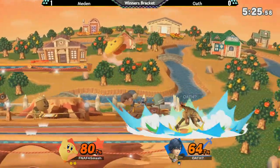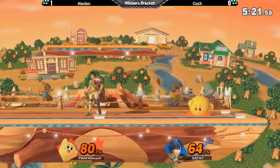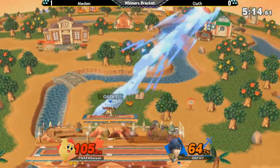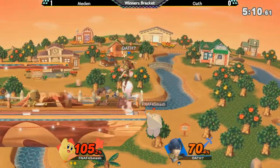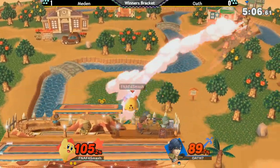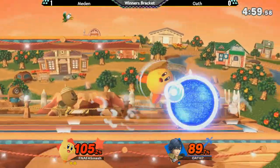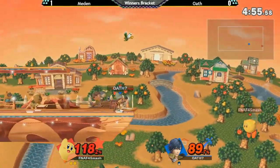He's going to miss the jab and eat the forward air punishment from Kirby. Now he's just staying out of his range — don't want to overextend. Against Kirby, you have to be willing to just camp the crap out of him and make him come to you. You have to play very patient. Holding center stage so you can't get edge-guarded. Oath has not been grabbing at all, so Kirby can just camp shield and do Nair out of shield.